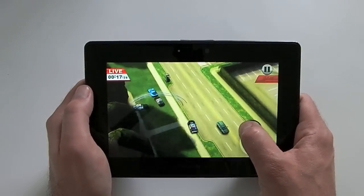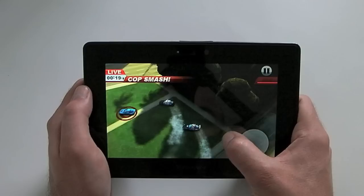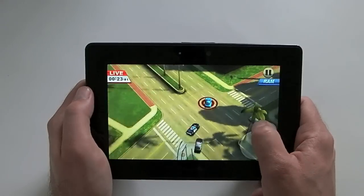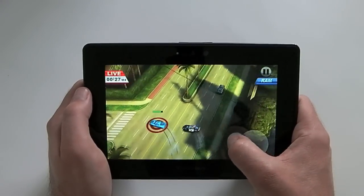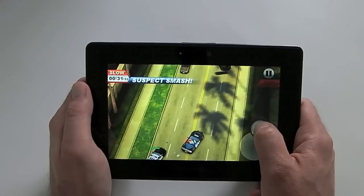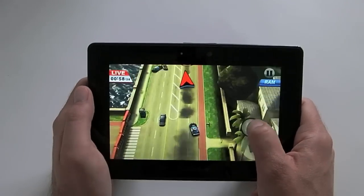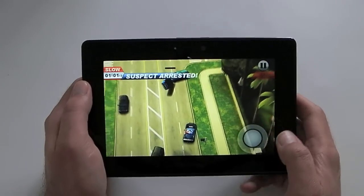That ram indicator has now gone red — once it goes blue again we'll be able to use that same ram feature. Depending on what vehicle you're chasing, ramming him at the back doesn't do a great deal, but if you can get him in the front or the side it does a lot better. You can see he's leaving a smoke trail so he's nearly gone — suspect arrested.